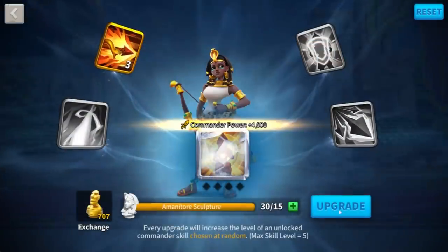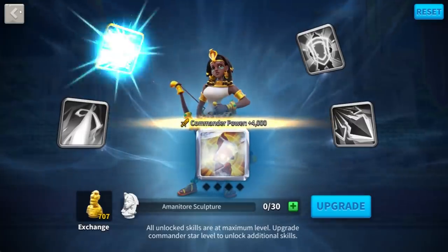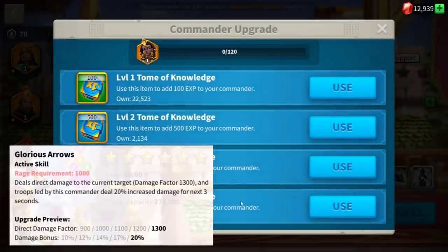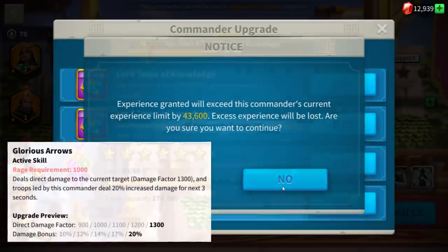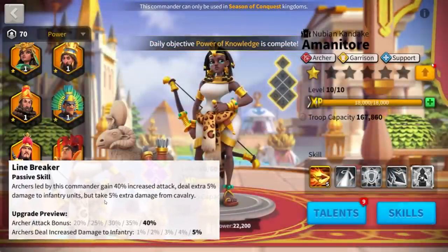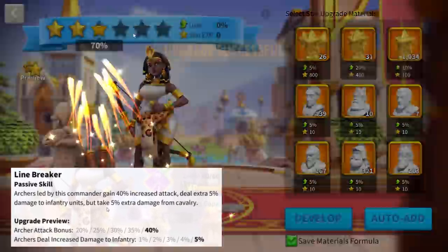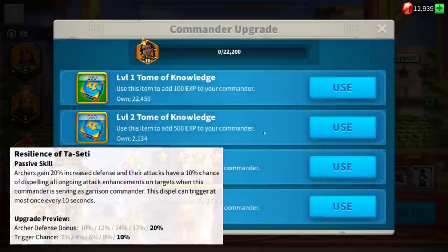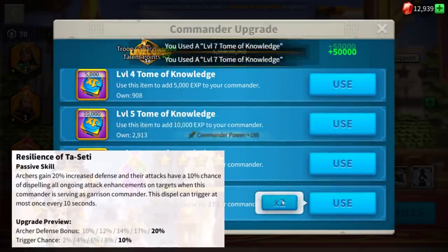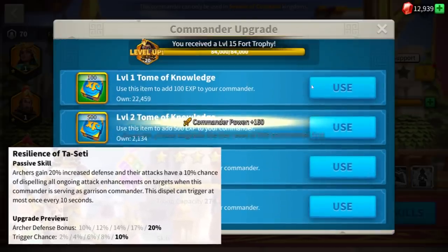While we level her up, let's have a quick recap. Amanitor is an archer, garrison and support commander. Active skill Glorious Arrows deals direct damage to the target with a damage factor up to 1300 and up to 20% increased damage for the next 3 seconds. Second skill Linebreaker gives your archers 40% increased attack and 5% extra damage to infantry, while taking 5% extra damage from cavalry. Third skill Resilience of Tasseti: your archers get up to 20% extra defense and your attacks will remove all the attack enhancements of your target when serving as a garrison commander. This chance has a 10% probability of activation and can activate once every 10 seconds.